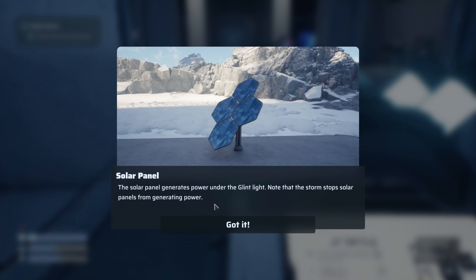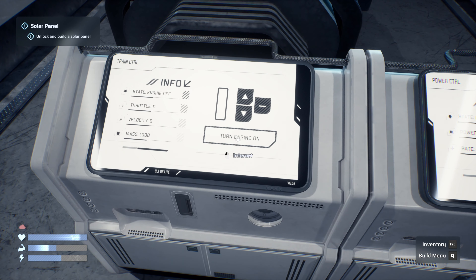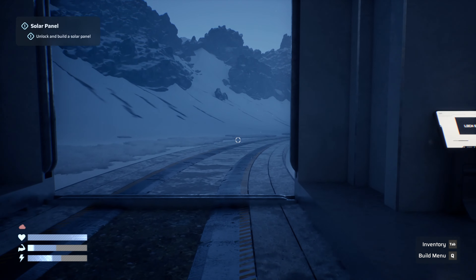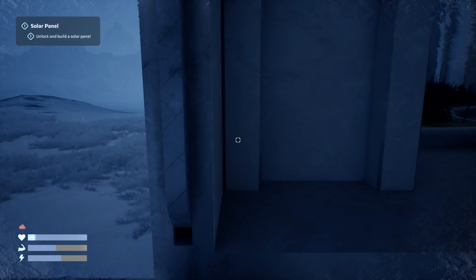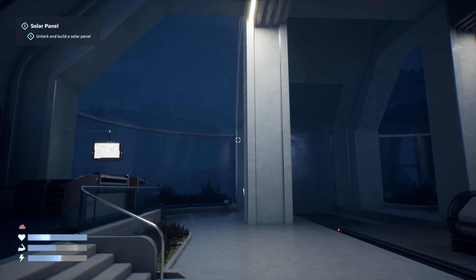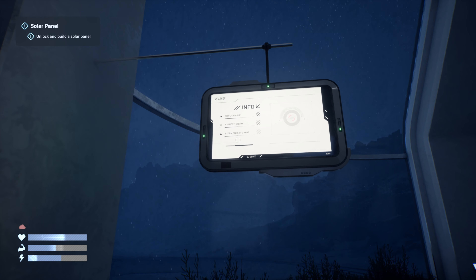Let's slow down as we go into the station. Solar panel generates power, but the storm stops solar panels from generating. Let's stop and turn the engine off to save power — and it is regenerating. The power regenerates while we're in the train station. We can see we've got the storm outside, but we're cozy now. Current weather: storm ends in two minutes, so that's good.